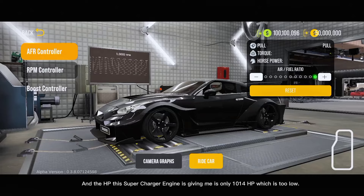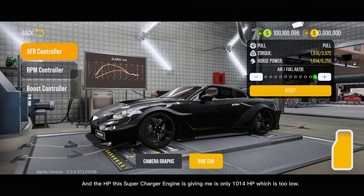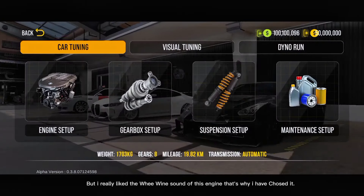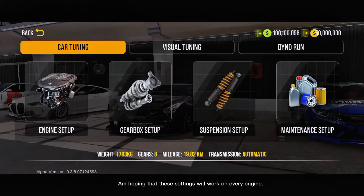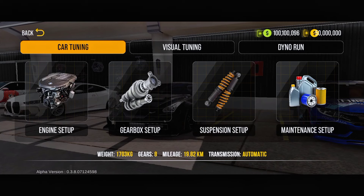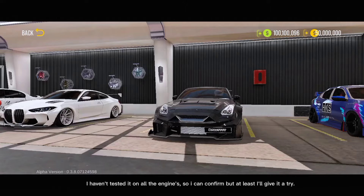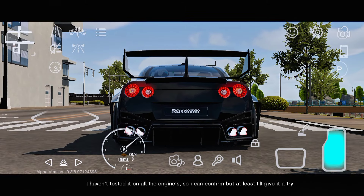In terms of HP, this supercharger engine is giving me only 1,014 horsepower, which is too low. But I really like the whine sound of this engine, that's why I chose it. I'm hoping that these settings will work on every engine. I haven't tested it on all engines, so I can't confirm, but at least I'll give it a try.